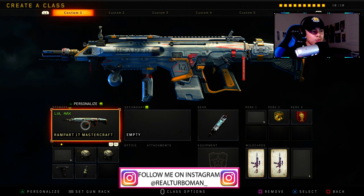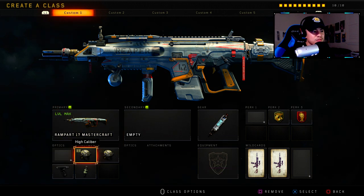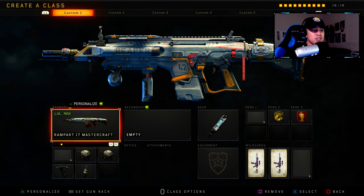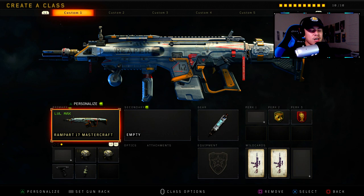We're going to start with the assault rifles. For the first class setup we've got the Rampart 17 — we all know and love the Rampart 17. We've got High Cal 1, High Cal 2, Grip, and Fast Mags. This class setup is definitely beast. It's a staple class setup that every single player needs — it's about a three-shot kill, especially with High Cal 1 and High Cal 2 attached.